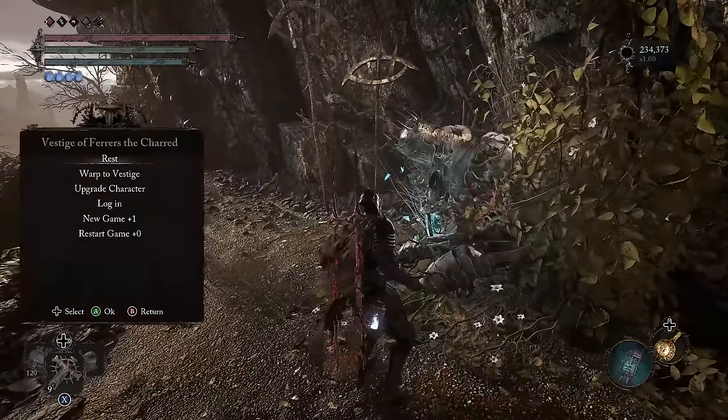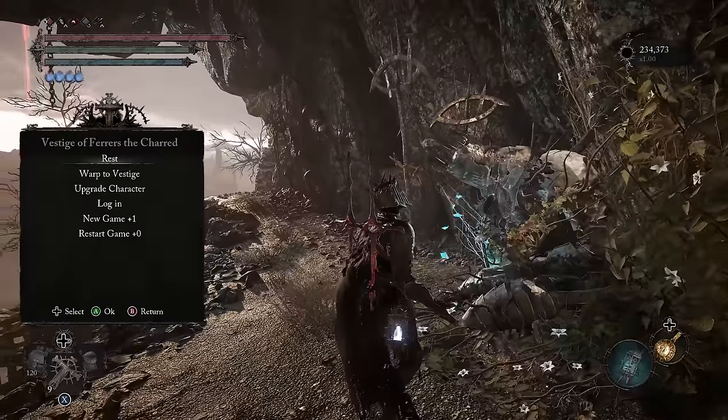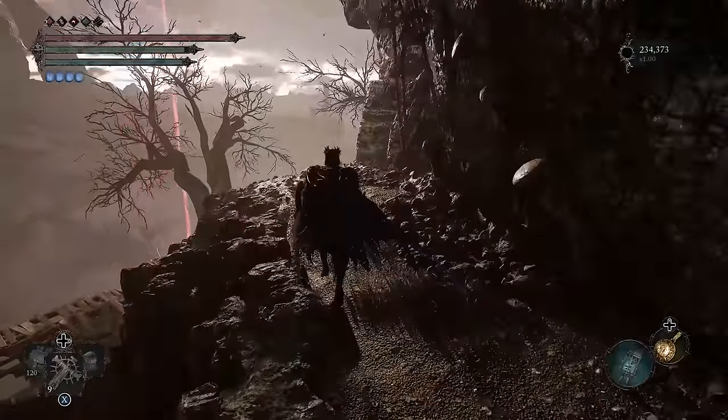Up first is the Radiant spell called Smiting Shield. For this I'd recommend traveling to the Vestige of Ferrars the Chard because we're looking for the pureblade knight enemy and there just so happens to be two of them nearby.